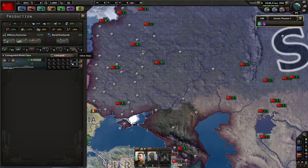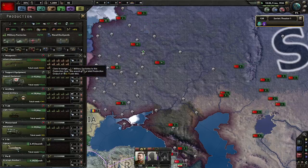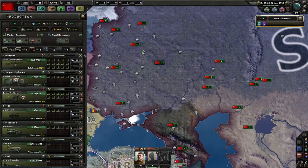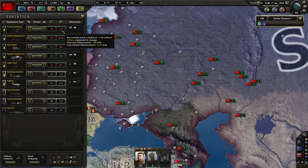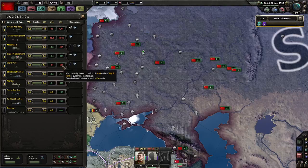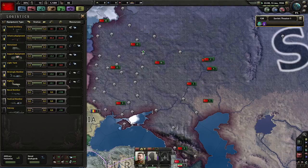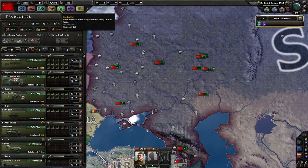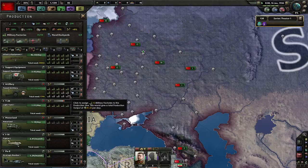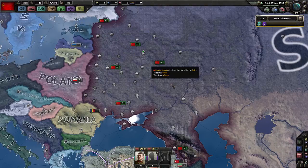We're not supposed to have navies - navies are for Britain and Japan and things. What are the shortages like? 280 days, 600 days - tanks have a pretty big shortage, 600 days as well. That's a lot. So perhaps less truck, more tank - maybe, I don't know, I just work here.